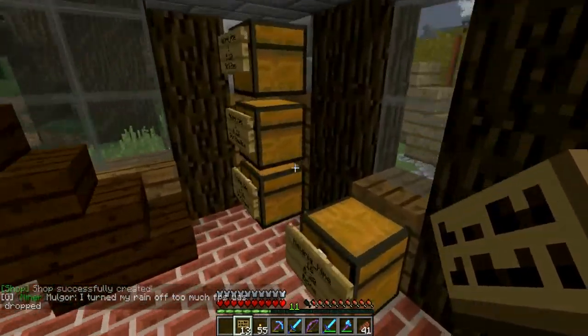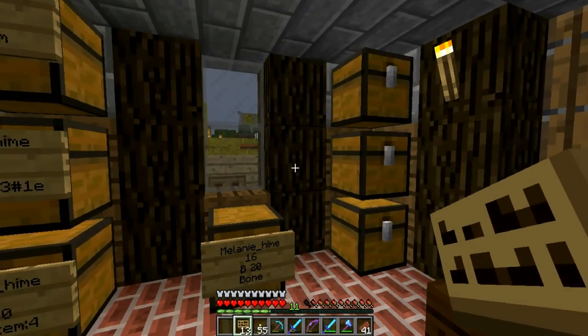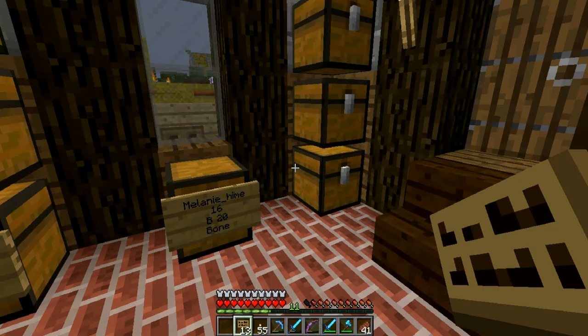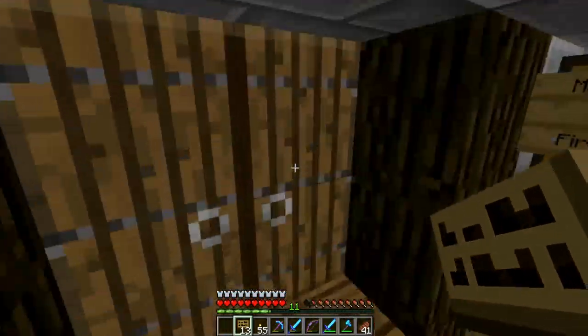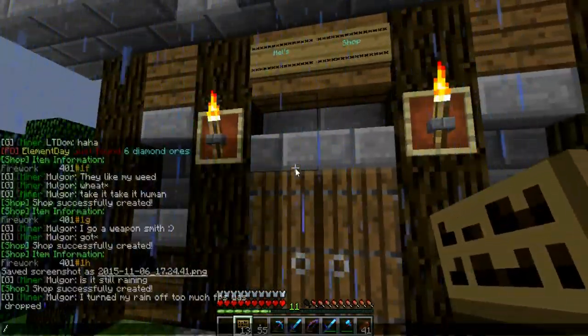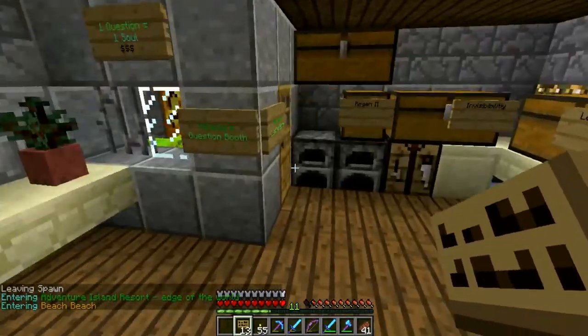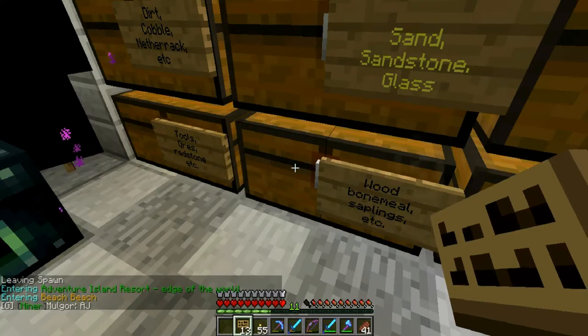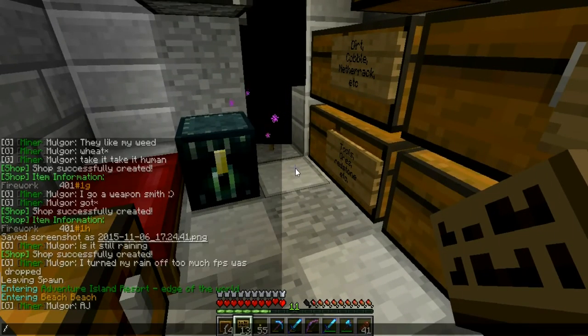That's gonna look even nicer with the item frames. I don't know what to put in these — maybe rotten flesh and glowstone and maybe gunpowder, but a lot of people sell gunpowder. I'm gonna think of something. For now we're just gonna get some item frames — home, beach, home, white. Okay, I thought it was open again. Do we have item frames? Yes, we got a bunch of them. Okay, right back to spawn.